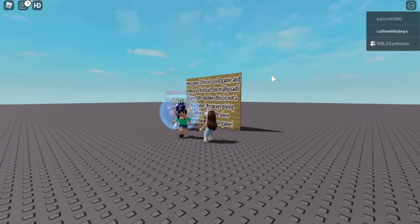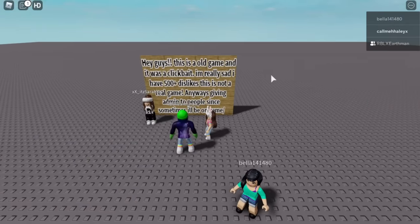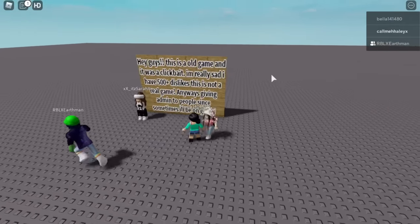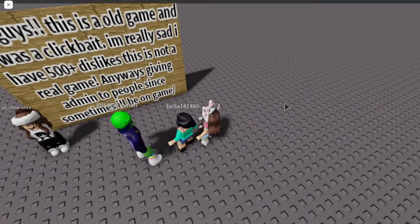It's just reading the same sign — 'This is an old game and it was clickbait.' Wait, this is Bella girl with us! This is kind of creepy that she's here. We need to get out of here.